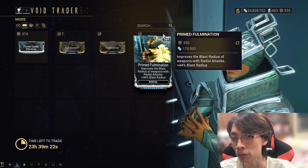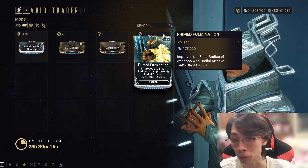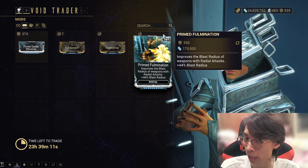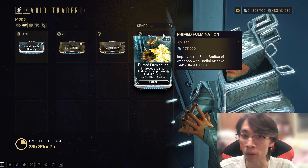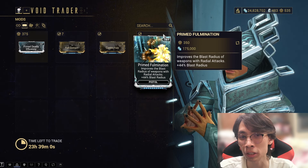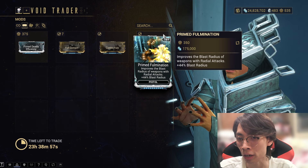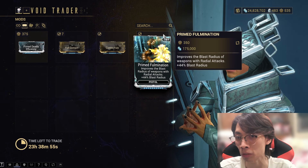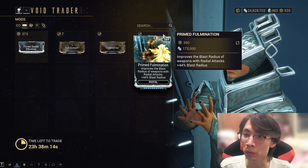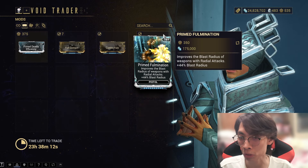The last mod is Prime Fulmination — my favorite of course. This basically increases the blast radius of weapons that have an explosive AOE, so your AOE will have more range. AOE weapons have something called Fall-off Damage, where damage is reduced based on the distance of your target from the center of the explosion. So increasing radius helps a lot. Not strictly necessary, but I encourage picking it up.